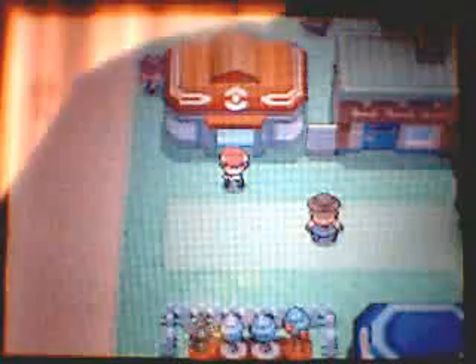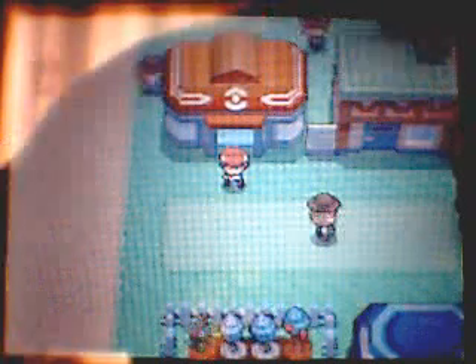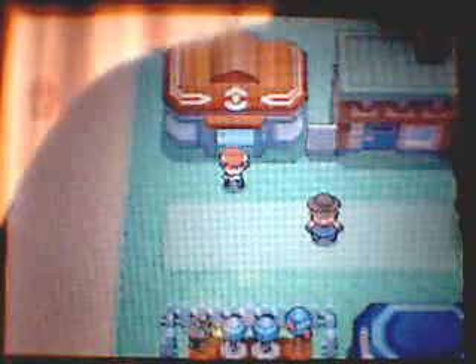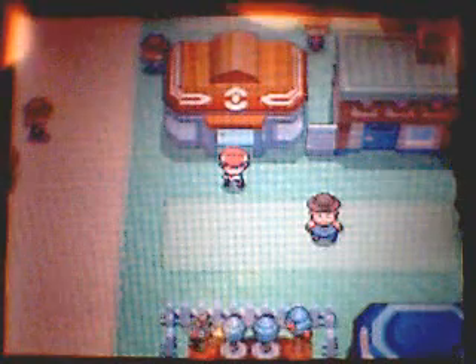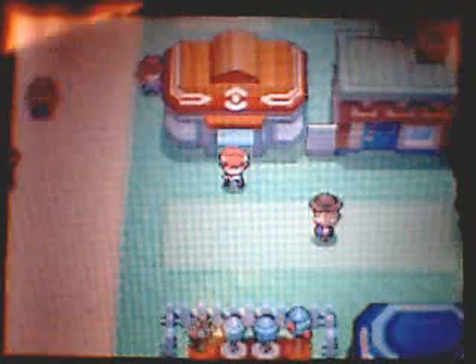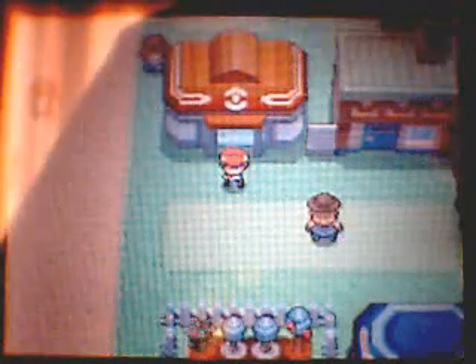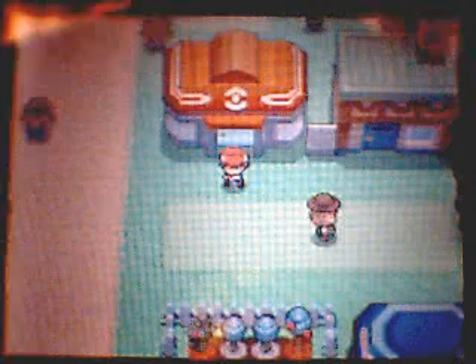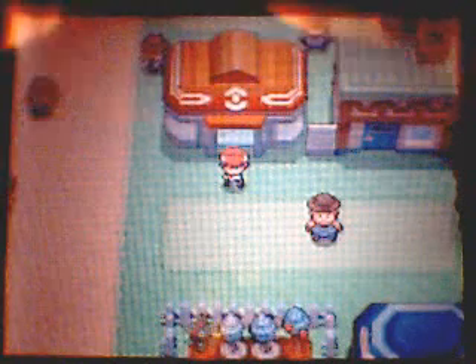Some Pokémon give out 2 EVs — for example, if you're training special attack and you go to the old Chateau mansion, you'll find Gastlys there which give 1 EV for special attack, and with Pokérus that will be 2 EVs. There are also Haunters there which give 2 EVs, and with Pokérus that will be 4 EVs. If you have your GBA game inserted, you'll fight Haunters and Gengars. Gengars give 3 EVs for special attack, and doubled with Pokérus that's 6. It's very hard to find Pokémon that give 3 EVs — Gengar is one of the few you can find quite often.